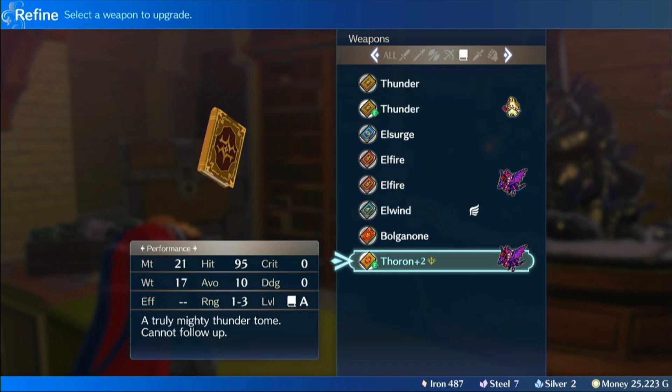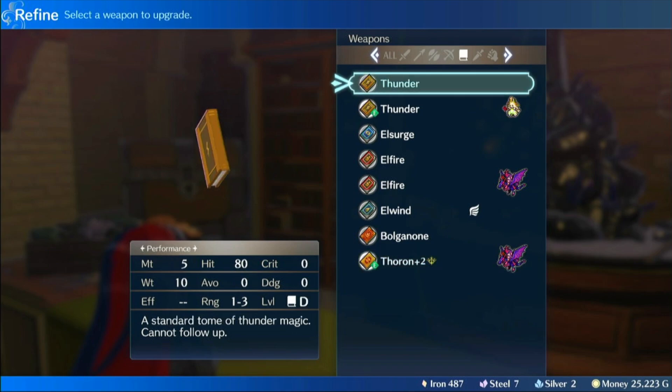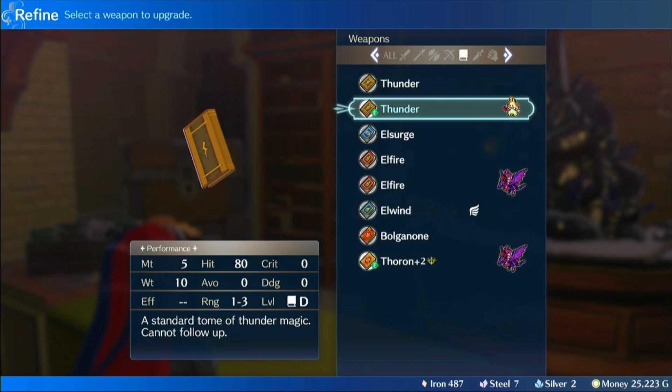We talked about the Longbow, which is 2-3 range. We haven't talked about the Double Bow, which in Path of Radiance was 4 range. But let's talk about 1-3 range and the specific design of Engage's Thunder especially.